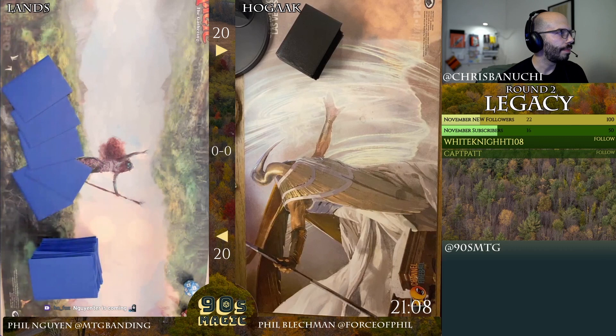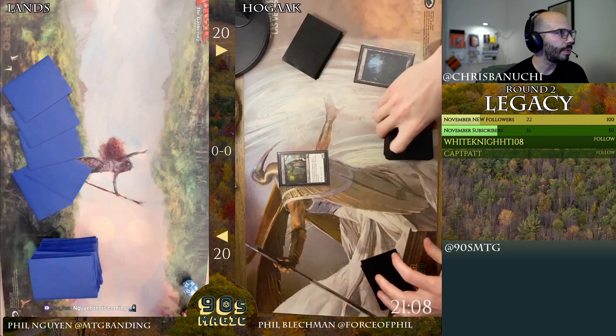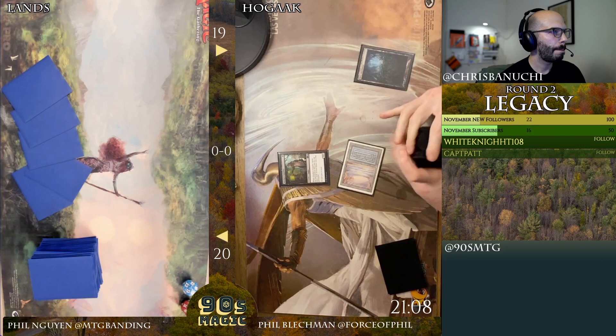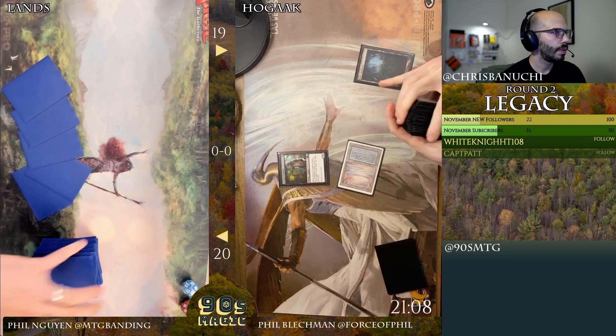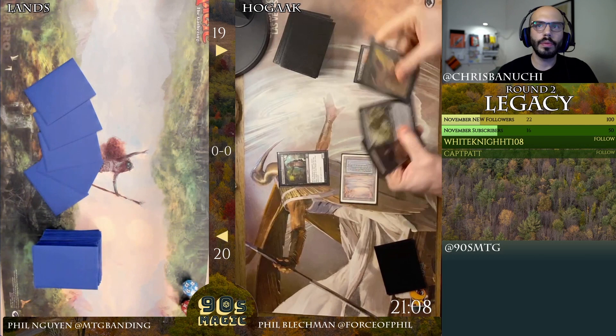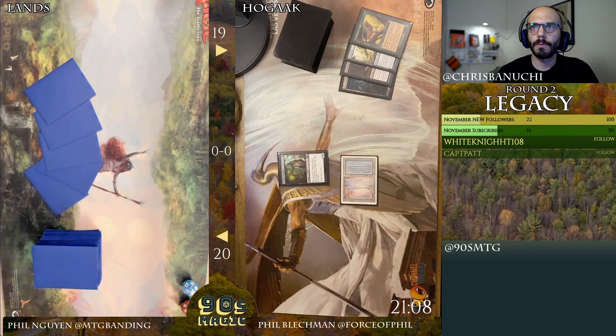All right, looks like they're finally ready. Fill the win on five and Blackman on six. Here's a Stitcher Supplier. Are we going to see another nuts turn one, turn two for Blackman with Hogak and Hollow Ones hitting the table? Over Vengevine, a great crawler, and a Basking Rootwalla — cool. I'll pass. Steve, I'll draw.